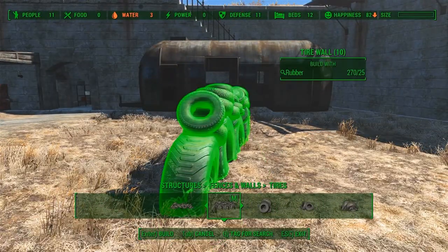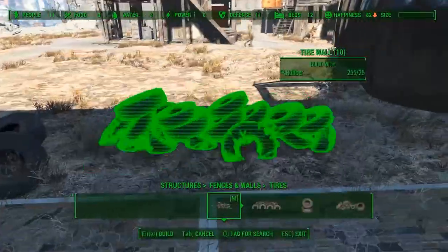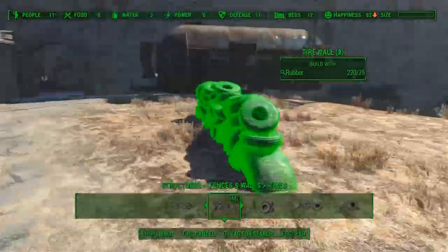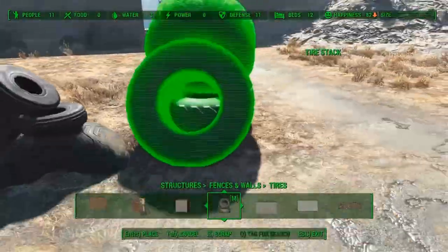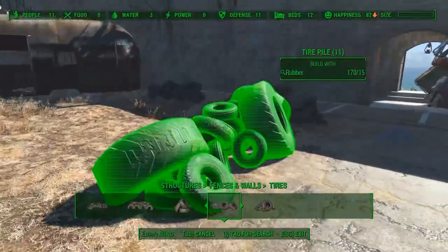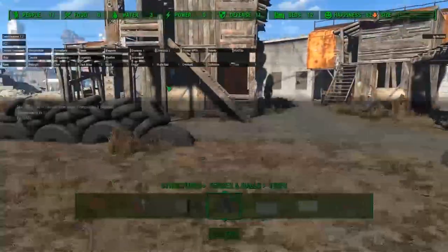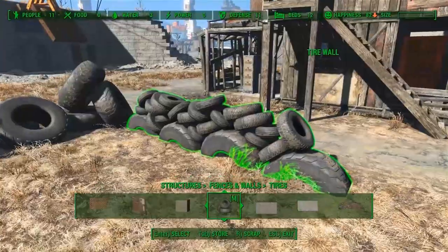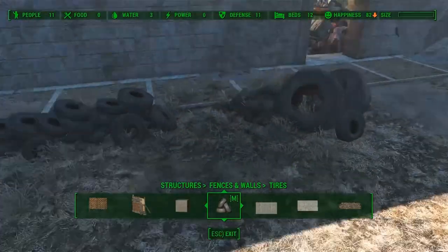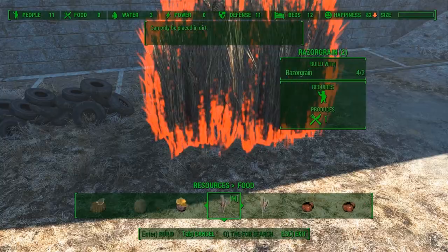Next I decided to place some tire heaps and fences. Then I use the TCL command to toggle collision mode off. When I pick up the tires and place them back they won't collide with anything that I will place next. Now it's time to place some food resources inside our farm.